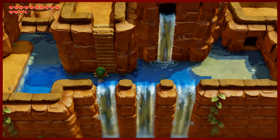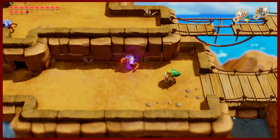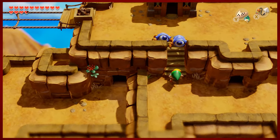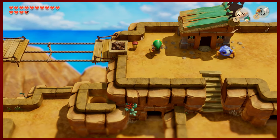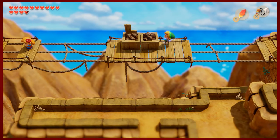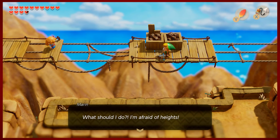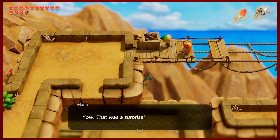So coming over here, previously we headed east, but this time around we're going to be heading west. Turtle Rock is the one remaining place on our map that we have not been able to explore — it's that covered up area there. We're going to use our hook shot and cross this — Marin? Somehow Marin wound up getting herself stuck. Some monsters put her up here, but easily taken care of. No damsel in distress today.